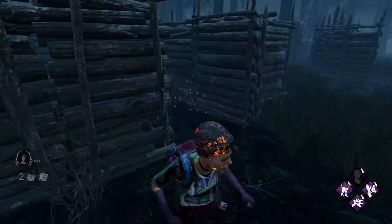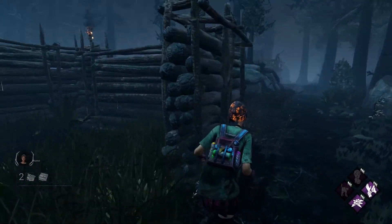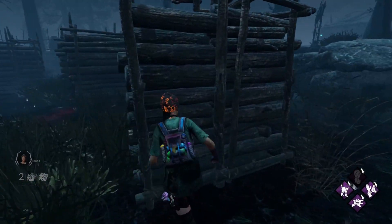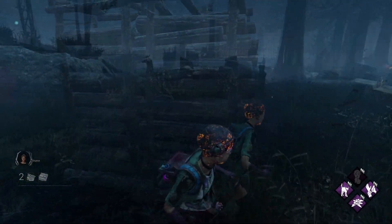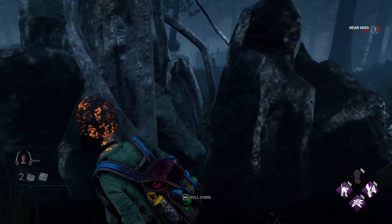The Deathslinger. He's kind of the same as Huntress and the Artist. High loops are very efficient against him. Try to avoid being between two walls or objects next to each other as much as possible, and work hard on breaking line of sight.